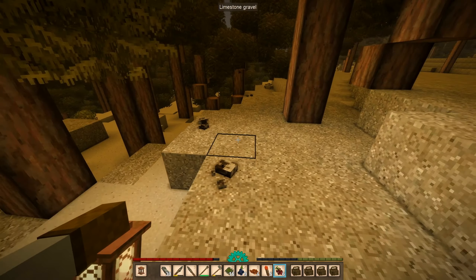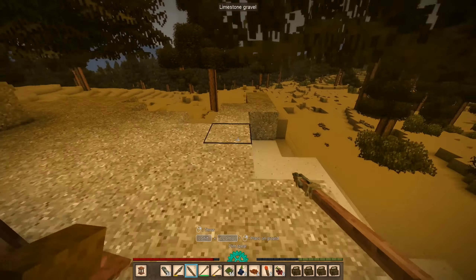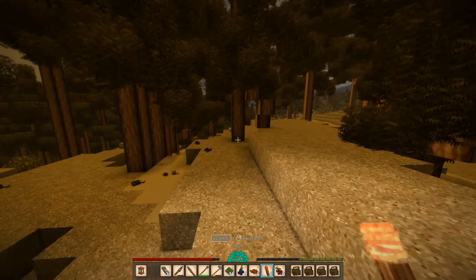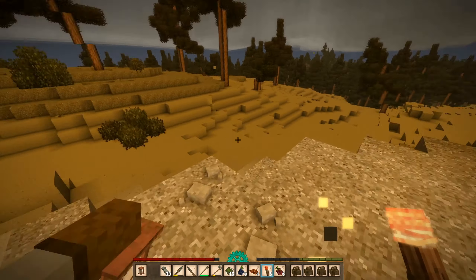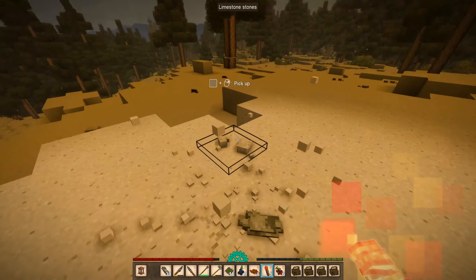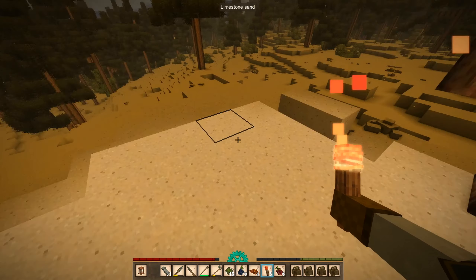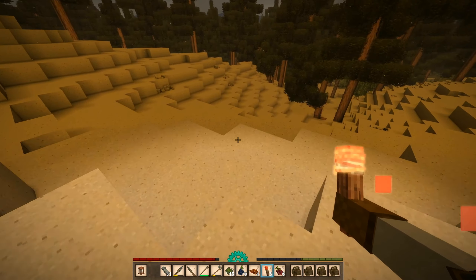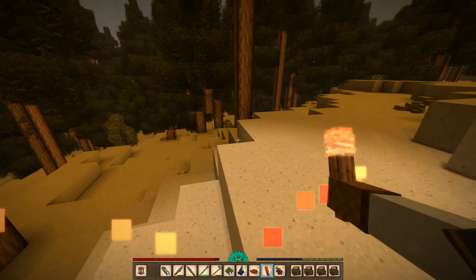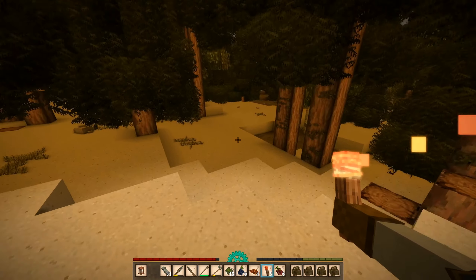We got brown coal here. We don't have any dirt to mark it with - mark it with a torch. Come back later. There's some more brown coal. We do have plenty of brown coal at this point so we won't bother picking it up. And even more brown coal - yeah, this is a brown coal area.